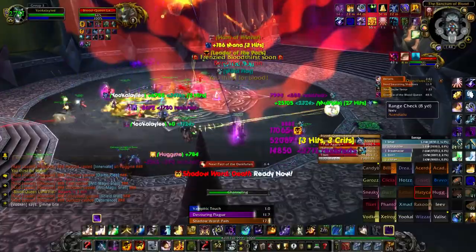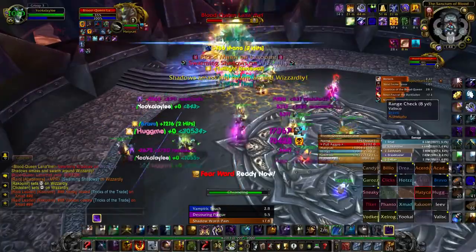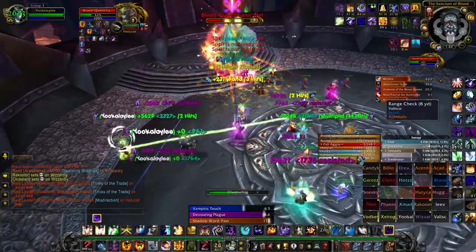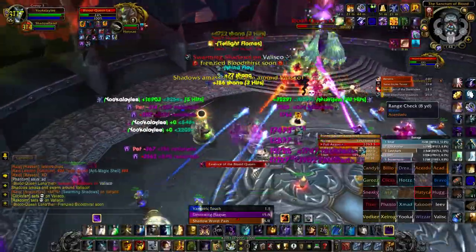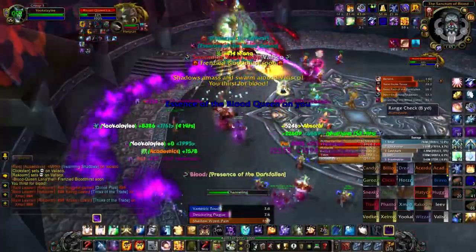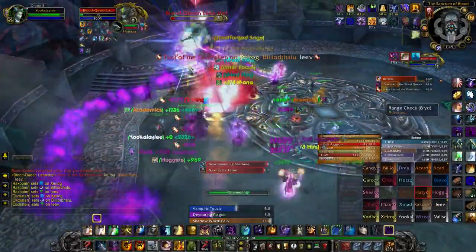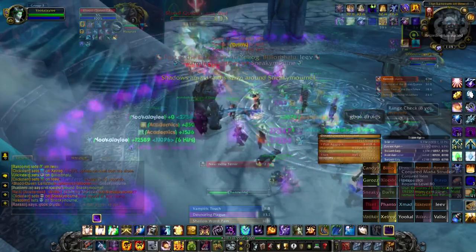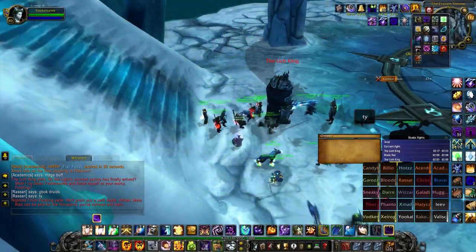The next tip is a simple one: just melee attack. By right-clicking the boss, your character will melee attack if within range, increasing your DPS ever so slightly. Fear Ward can also be applied preferably pre-pull — this way you don't waste a global cooldown and it will be up sooner, allowing you to get a double fear immunity.